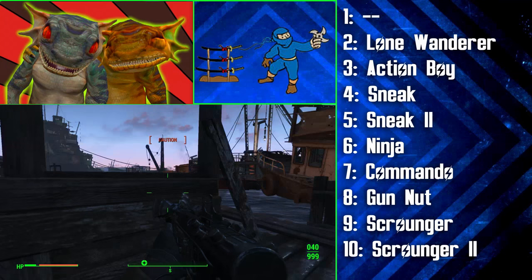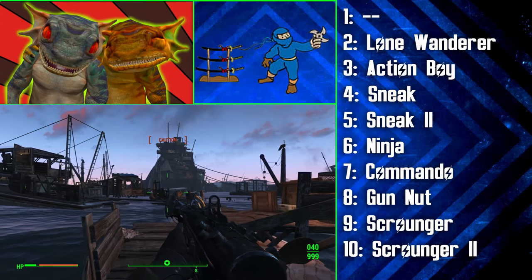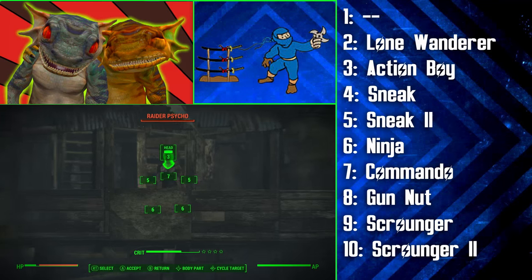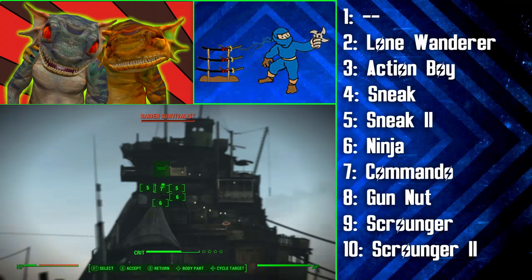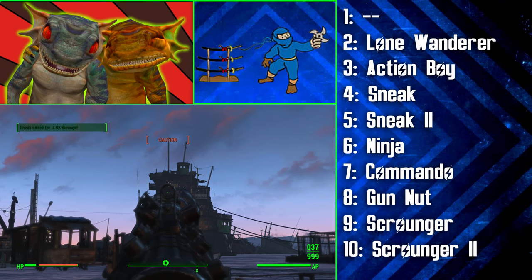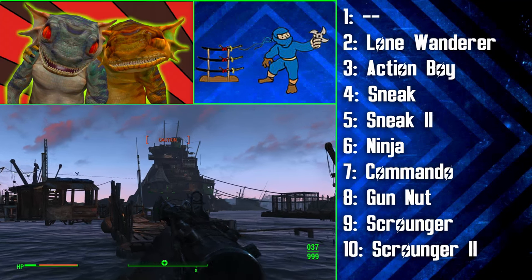At levels 4 and 5, we're getting 2 ranks of Sneak in a row, chosen to help this build with its stealth playstyle. After 2 ranks, you'll be 30% harder to detect and you'll no longer trigger floor-based traps. After this, the Inquisitor gets his Ninja perk — while this increases both melee and ranged damage from sneak attacks, we'll just be discussing the range damage. You could carry Atom's Judgment as a relic, however it won't really be used much. At rank 1, Ninja will make ranged sneak attacks do 2.5 times as much normal damage.